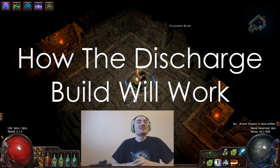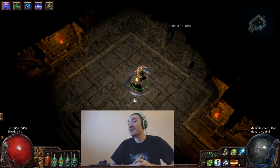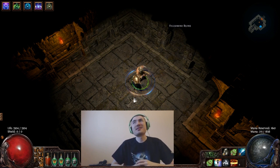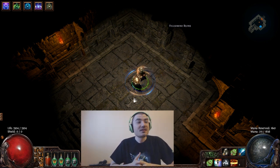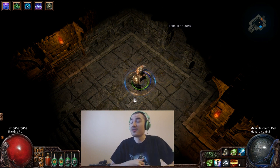Hey guys, how's it going, Kripparian here. So yesterday I made a video with a lot of different builds, and the one that I think caught a lot of people's attention — maybe you guys haven't seen the stream in the last day and a half — is the Discharge build, especially since I said it's probably the most OP build out there. It's a build you definitely don't want to try in hardcore unless you know exactly what you're doing and have all the gear and levels, which no one does right now.